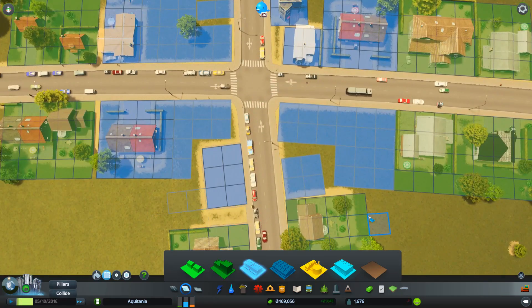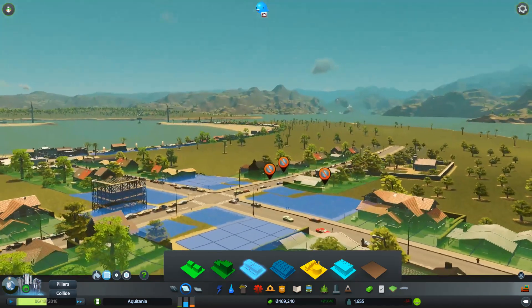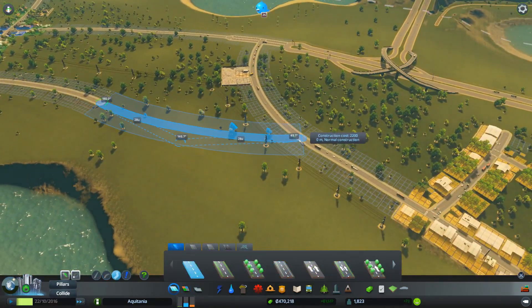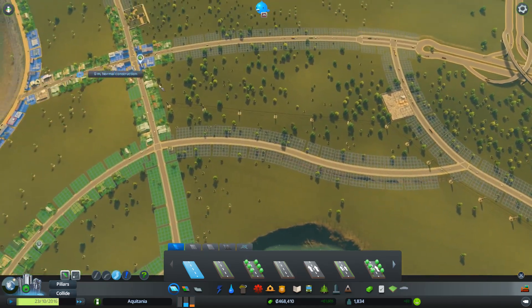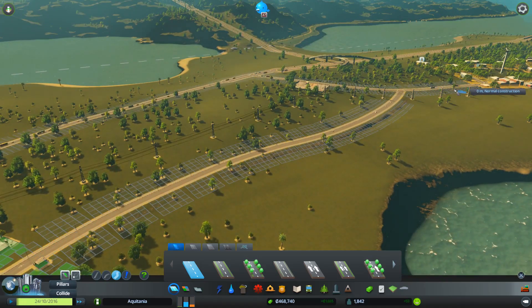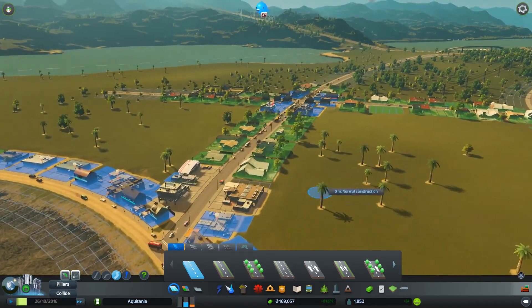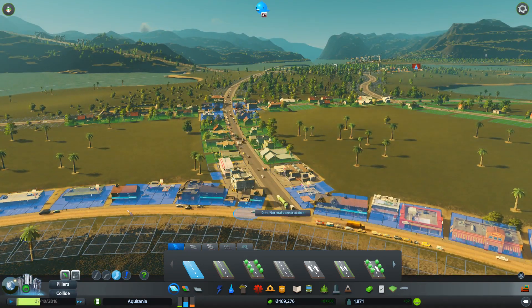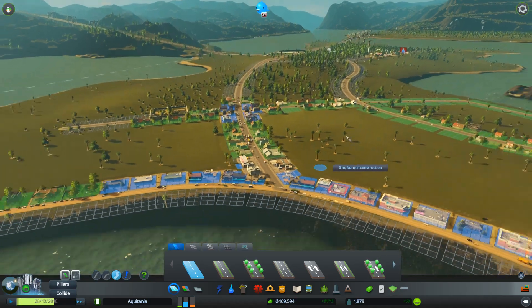Let's de-zone that and re-zone it as commercial. I like commercial at crossroads — I think it kind of looks right. We'll run a road up here like that. Now the people going to work or the cars can actually take this road, and the commercial lorries can use that road, which should ease any potential congestion. Although they're still going to have to come down this road when delivering to these commercial areas, so ultimately I think we'll be upgrading this to a four-lane road.